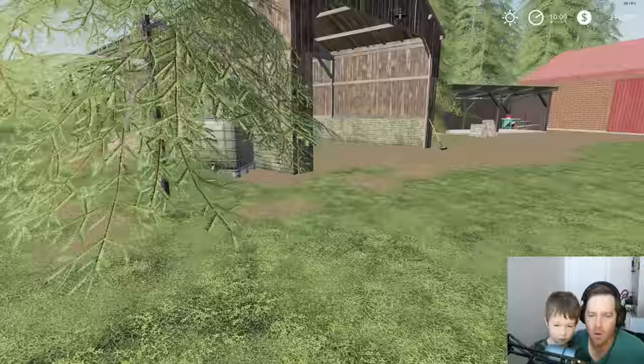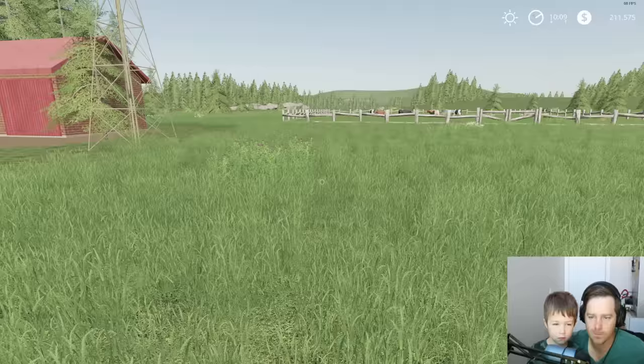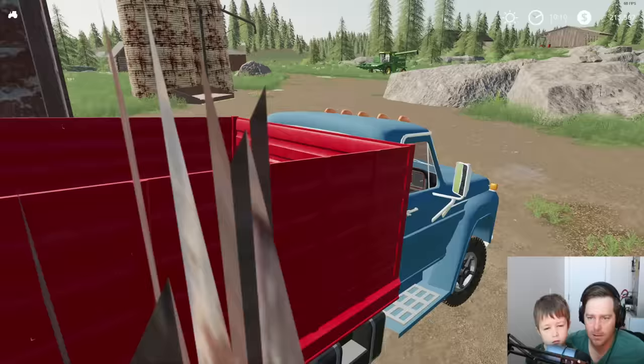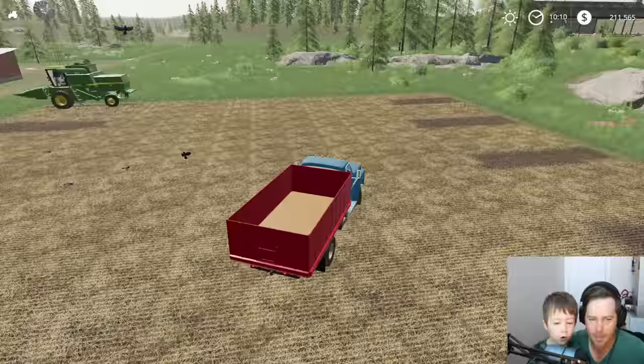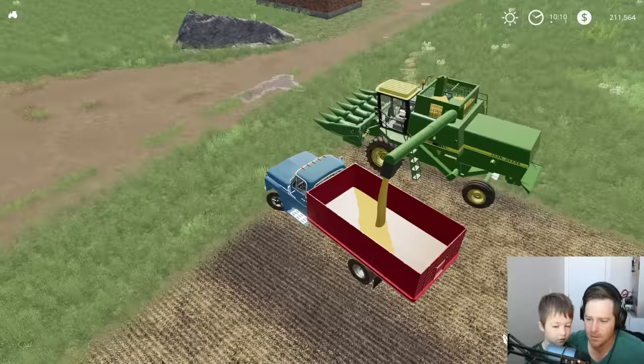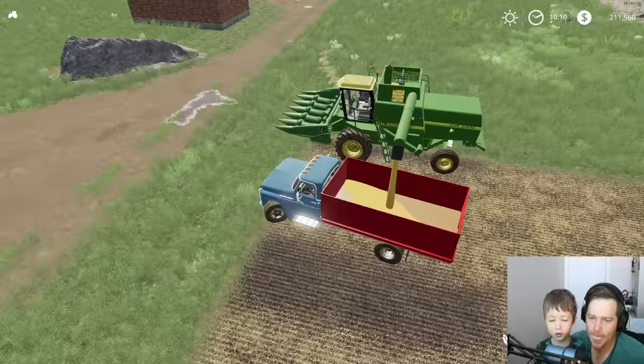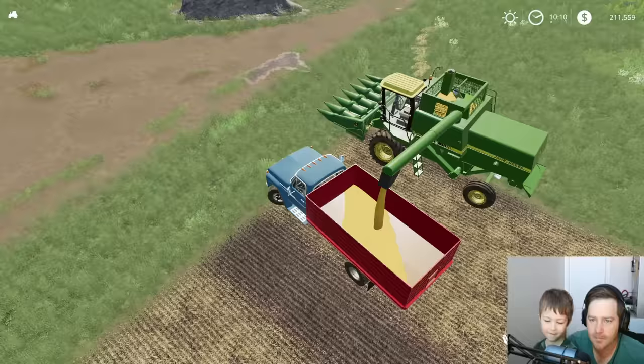We're done harvesting. Oh, we need a disc for this field too, we don't have a disc. Let's fill this guy up with corn and take it straight to our pigs because I know they're hungry - they're probably mad at us, they probably think we're bad pig owners. If we give them the corn they'll probably be happy. They'll forgive us. All you got to do is give a pig some food and they're happy.